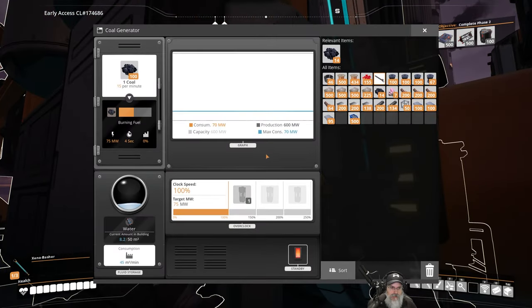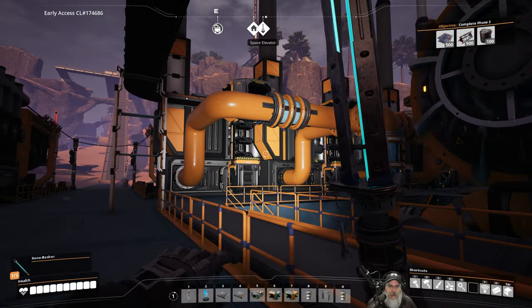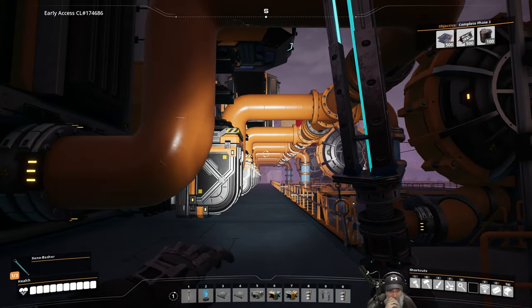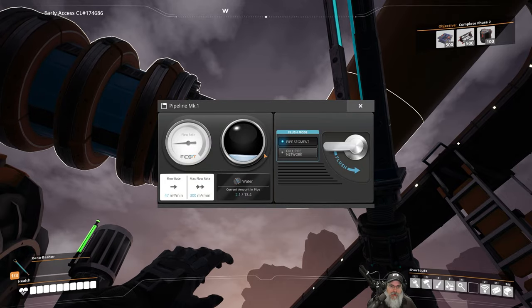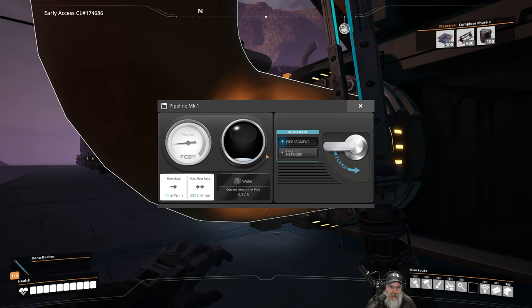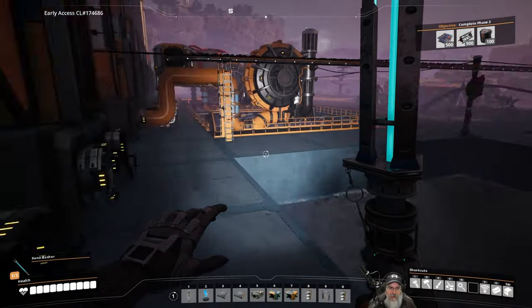Let's look at that first generator again. Yeah, it's almost out of water again. I really don't know why — maybe it has something to do with the flow coming from the other side. We've got 48 coming through there, 47, 45 — it needs 45 per minute so it's not quite getting there. Well, if you guys know what's going on, tell me in the comments.